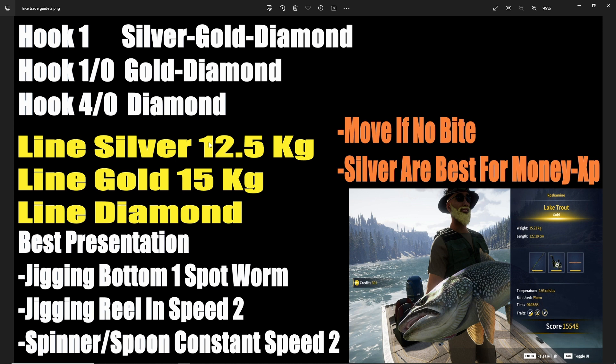Let's get started. We're going to start with the hook, because that's something a lot of people always ask about. It's a simple system: the hook defines what kind of rank you catch. Hook 1 gives you silver, gold, and diamond. A 1/0 hook gives you gold and diamond. A 4/0 hook gives only diamond. So if you want to go for silver you need hook 1. If you want only gold and diamond, go with the 1/0 hook — that's very important for maximizing money and experience.